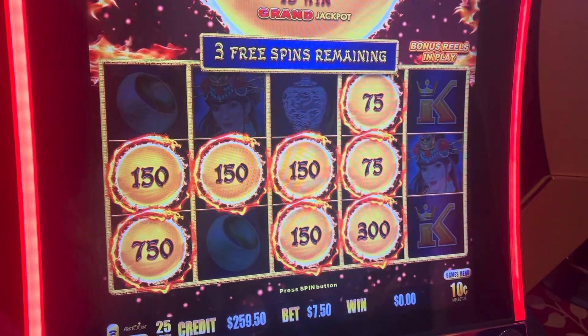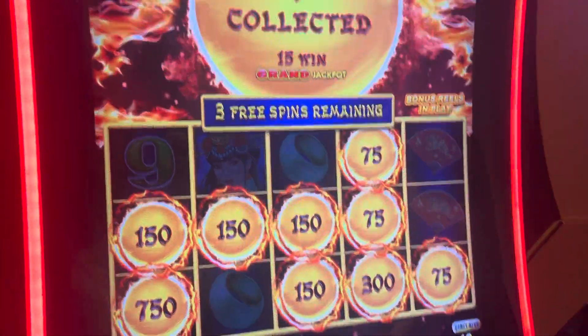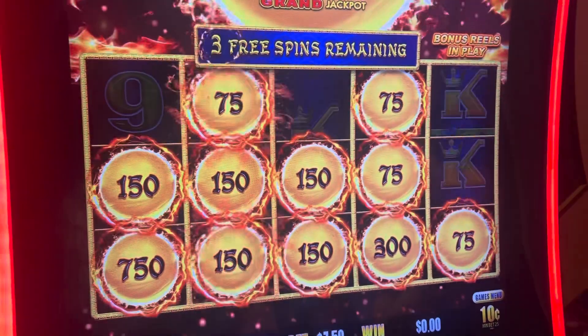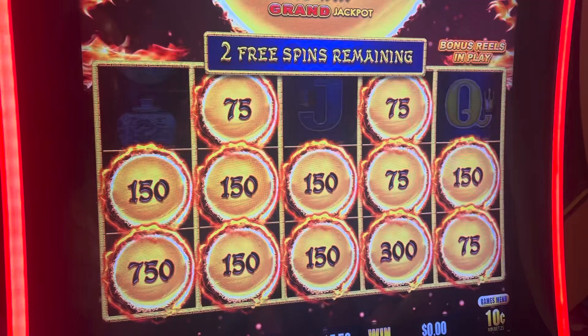Alright, we're doing good. Drop that maxed out here. Let's show the maxed out major — here's a maxed out major. Let's get it. Drop the green. It's been teasing. Oh my god, just drop them all for $15,940.